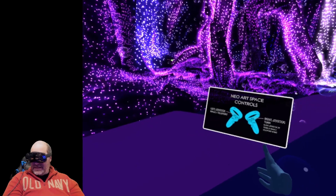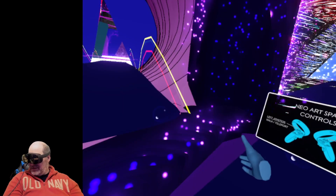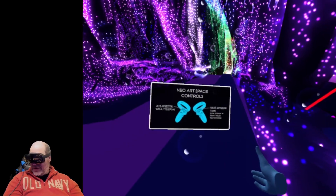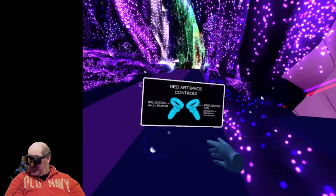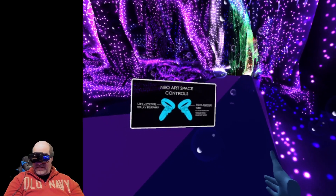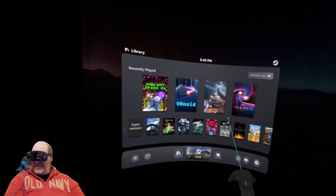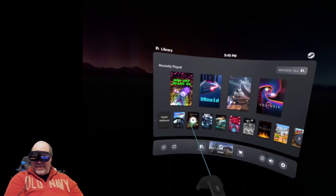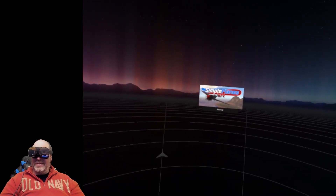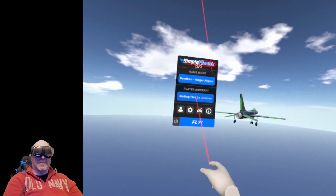So it's Neo Art Space. It uses Quest controls, it looks like, so it's not allowing us to walk — at least I haven't figured out how to walk yet. I'd have to bind controls to get that one to work. But overall, pretty cool stuff. Let's try Simple Planes — this is another more recent game that's come out. Just curious what it will look like.